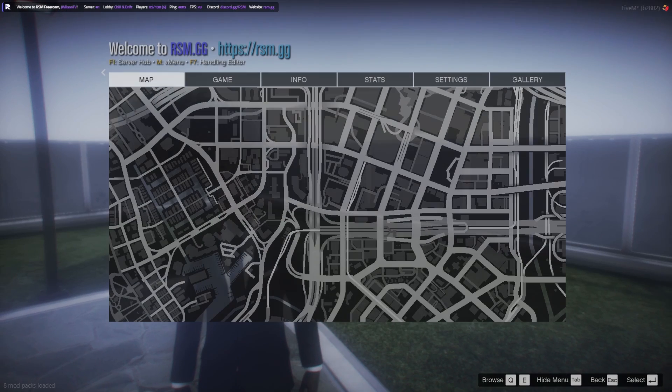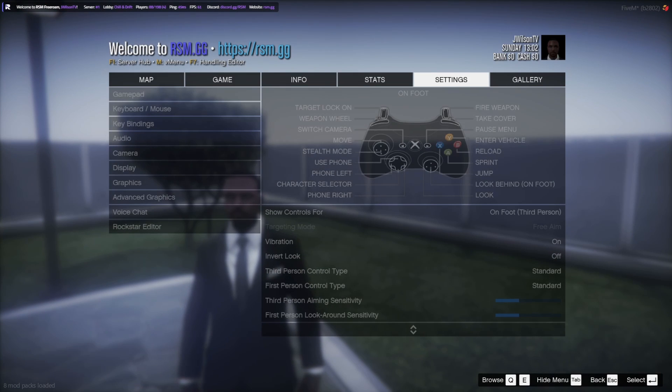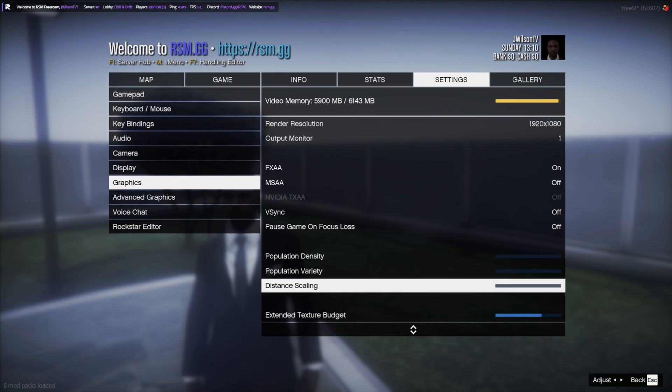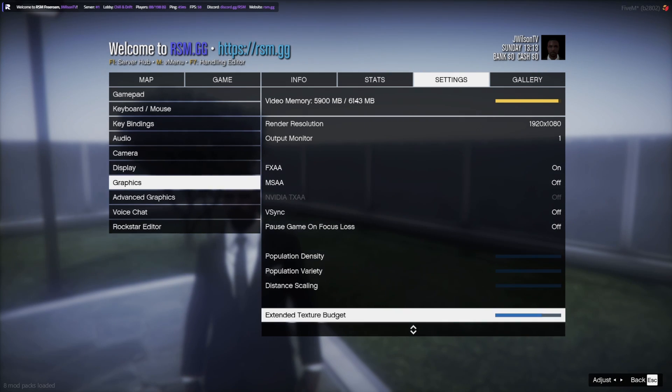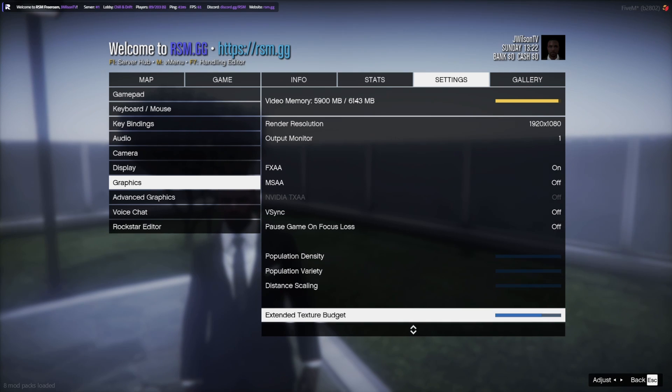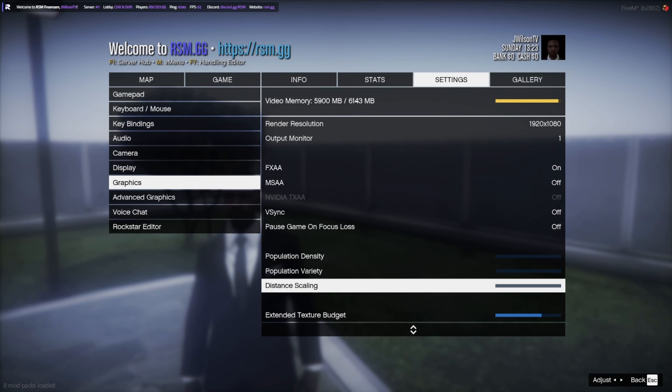In the game, go to your escape or pause menu, then Settings, then Graphics. This is your in-game graphic settings and it's very important. I got this tip from a guy I was helping in a Discord — he let me know you can go to the Extended Texture Budget and increase it by 14 ticks. Start from the very bottom and increase it exactly 14 clicks, listening for the clicks as you go. It has to be 14 specifically, and it's going to boost your FPS a whole lot.